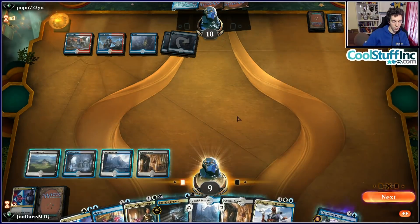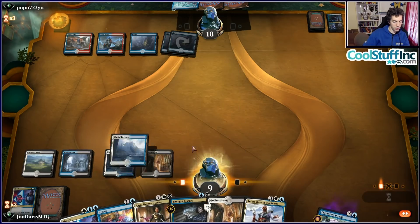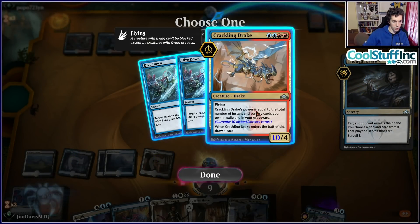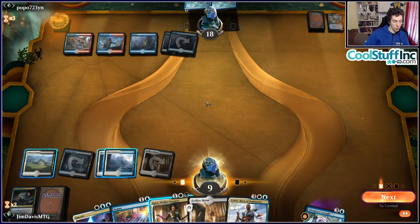The Selesnya Angels deck runs Wildgrowth Walker, Branchwalker, Jadelight Ranger, then Lyra, Shalai, Resplendent Angel, and not much else. Main-deck Knight of Autumn, only two kill spells in Ixalan's Binding, and Vivien Reid to kill Frenzy while providing card advantage. Against control decks you're not favored but at least all your cards are threats. It's an anti-cheese deck — when they try to Zergling Rush you, you just build a wall.